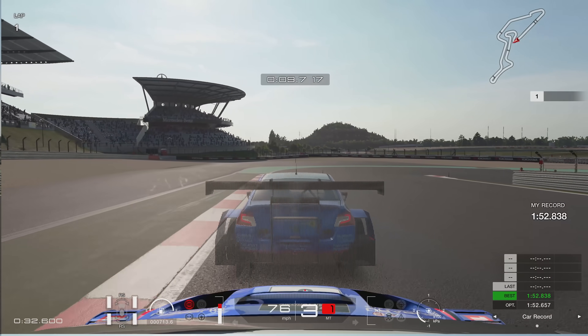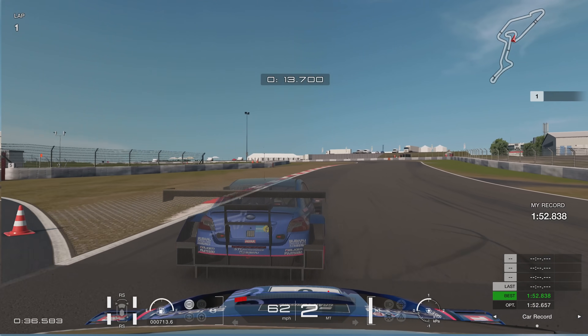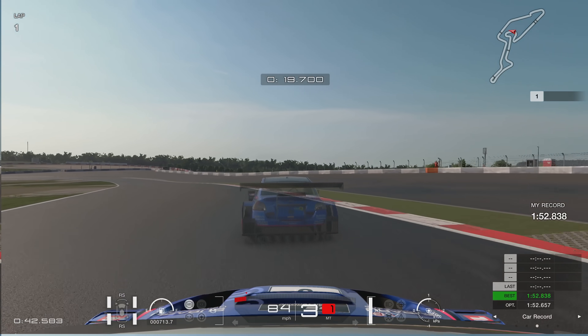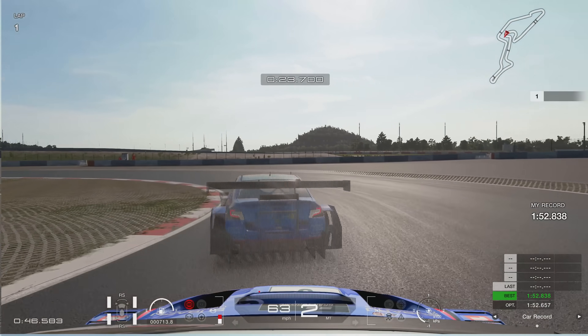So we're braking as the grass starts to form on the left-hand side, going through turn one as tight to the apex as we possibly can, keeping it in second gear. First gear's a little bit too unstable, and going into third gear here, just lifting off the throttle about 20-odd percent as we exit, then put my foot all the way down.